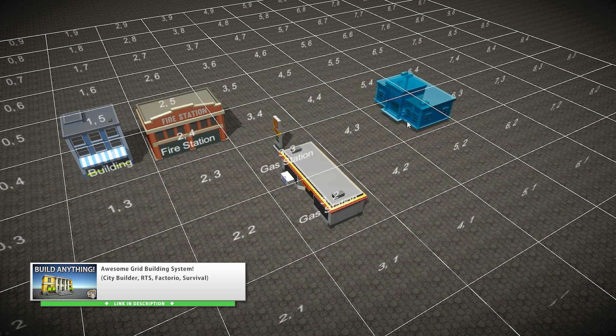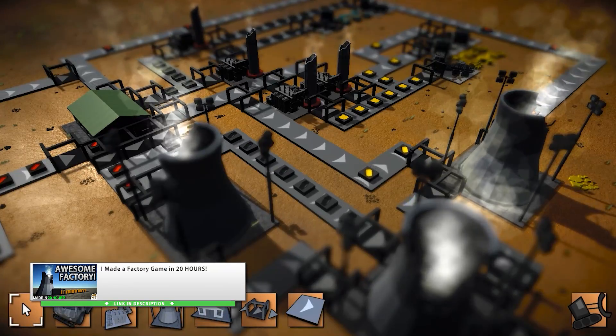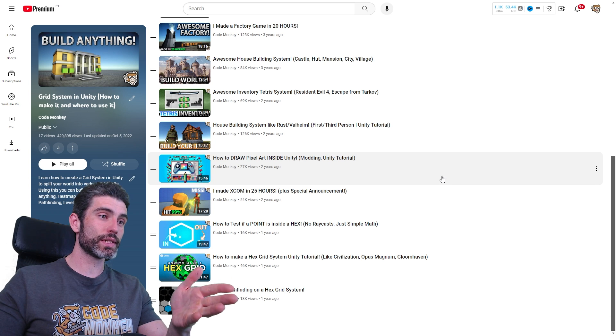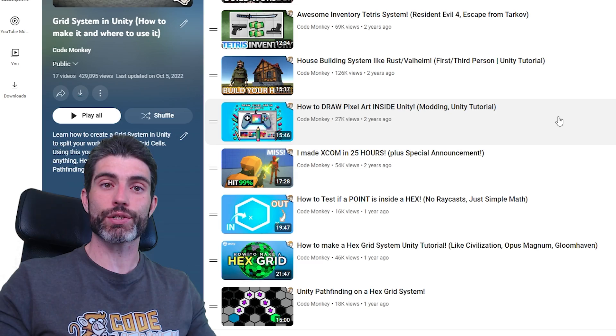I've used my grid system to make a city builder, I've used it to make a house building system like Valheim, I've built a nice mini factory game, a pixel drawing mechanic, also a Tetris inventory game, and a bunch more. I've even adapted that grid system to make it work with a hex grid. So grid systems are really awesome, they're extremely versatile, I highly recommend you research them.